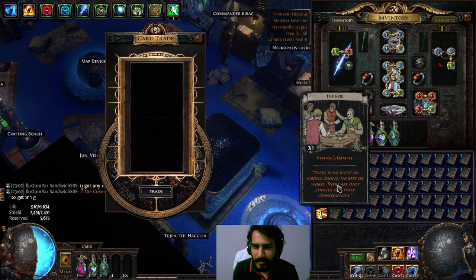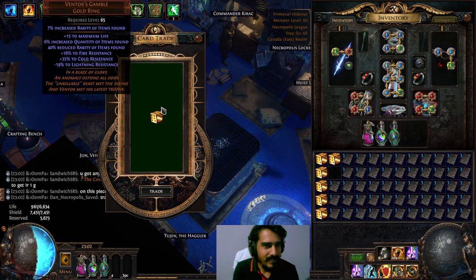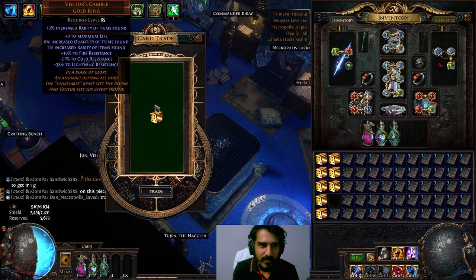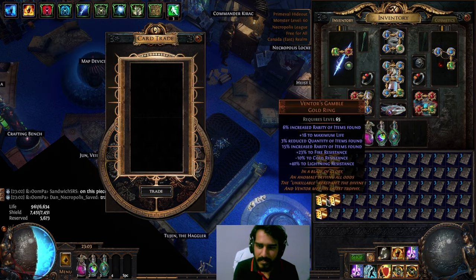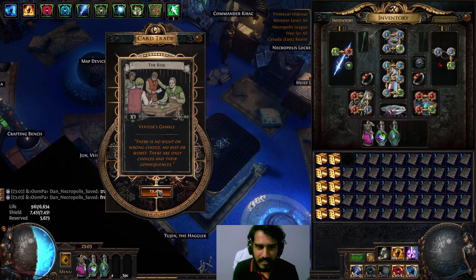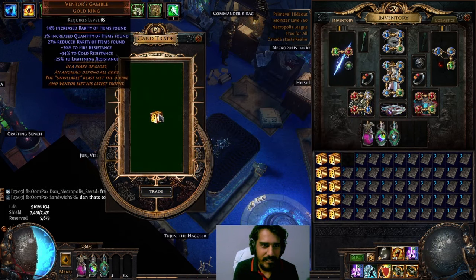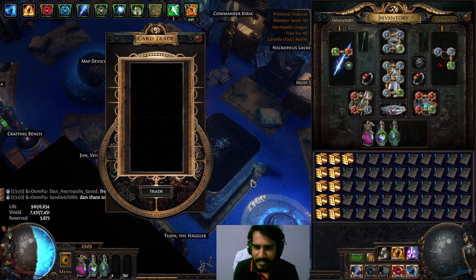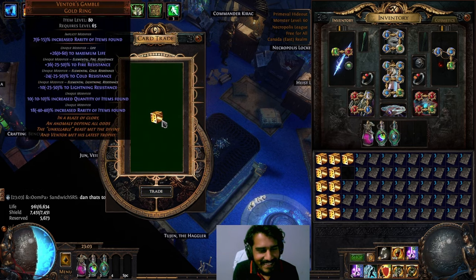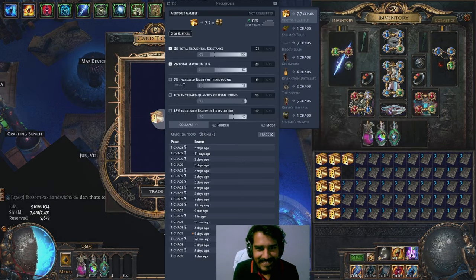Three percent increase Quant — nope. At least nine Quant with some good rolls on it — nope. Am I going to just waste 16 plus the divines? This is going wrong. Venters Gamble, damn it. Ten percent and this one is...